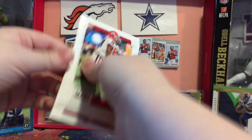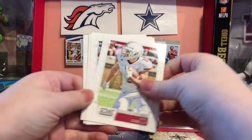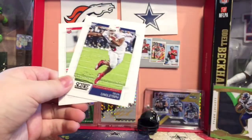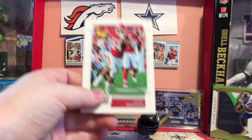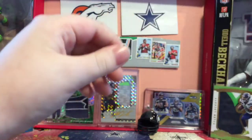Let's just get the rookies out real quick. We got DeAndre Baker — he had a stellar first year. Andy Isabella was not bad either. Alex Barnes — not heard of him before. Devin Singletary — he's been good. Nick Bosa — even though I do not like him, he is good. I'm a Seahawks fan; he plays for the 49ers. Rodney Anderson.